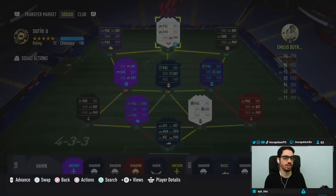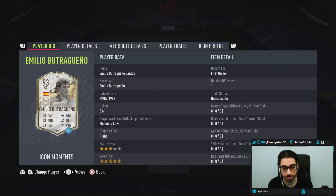The reason why I keep skipping the chemistry style is because it's not always consistent with what I want to give. But anyway, guys — Emilio is 5'6", medium-low work rates, right-footed, 3-star skills, 5-star weak foot.